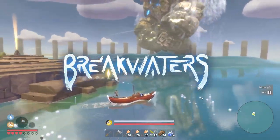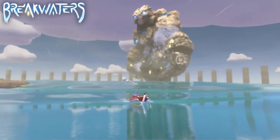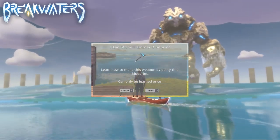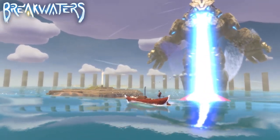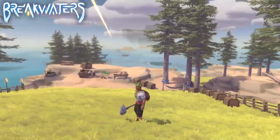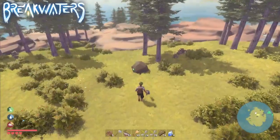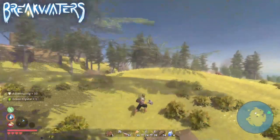Welcome to another Breakwaters guide on the channel. Today we are taking a look at a special — you might even call it a secret weapon — the Titan Stone Hammer, which can only be obtained by defeating the Turtle Titan, the very first titan you will encounter in the game. It is a really powerful weapon compared to all other weapons or tools, and it can even damage green slimes without using any water, and can take down the giant green golem in a couple of hits.